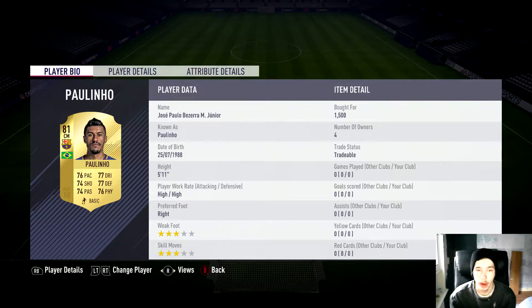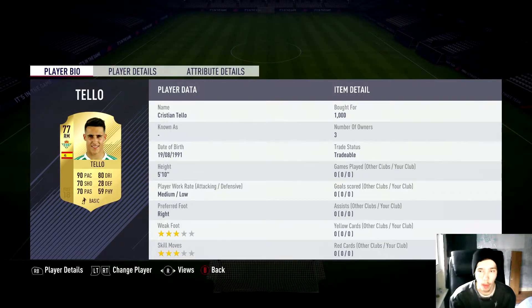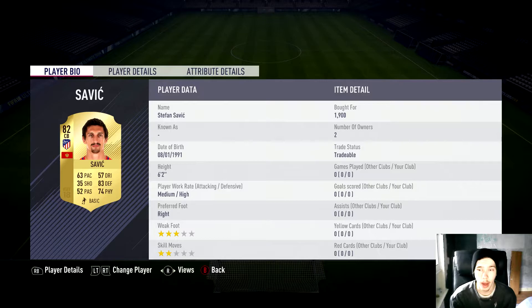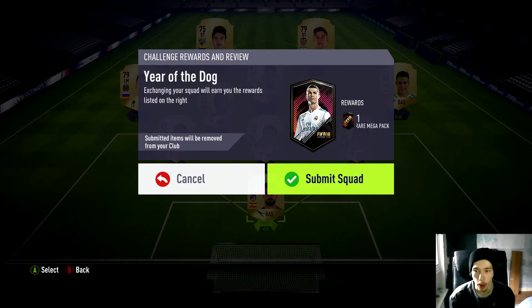Individual prices: 1,000 for him, 1,500 for him — though I accidentally bought him, you could have got him for 1,200. Then 1,000, 1,500, and 1,500 for the rest. If you don't go this route, pick another league that has loads of rare silver packs and it should be cheaper. 14,000 coins to complete it for a 55,000 pack — not bad.